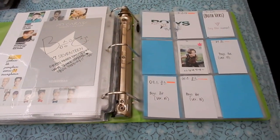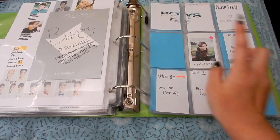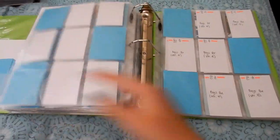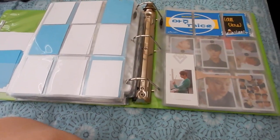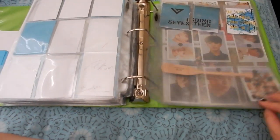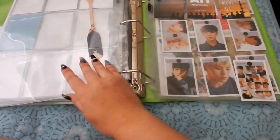For Boys Be, this is the way I'm going to start organizing them once I have the time, with a little name tag. I got Vernon's Boys Be version A first, and then I recently got Dino's DT version D — that's it for Boys Be. For Love & Letter I pulled June's version of Love and Letter. Nothing has really changed for 2016 — I got June's paddle. For Al1 I haven't got anything yet because I just got the album.